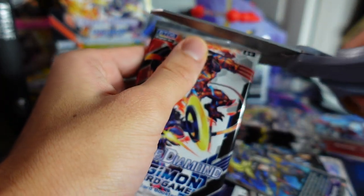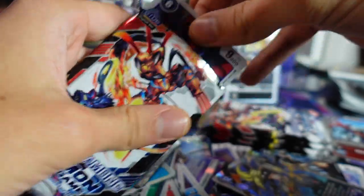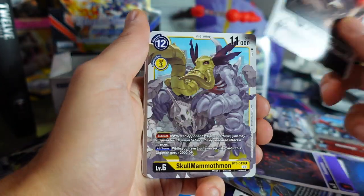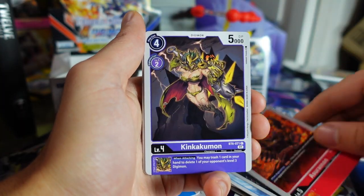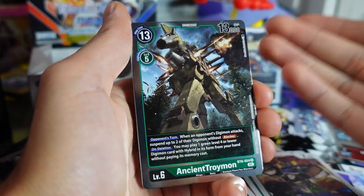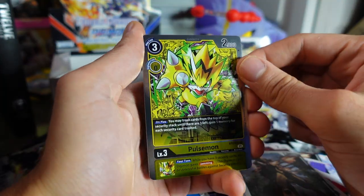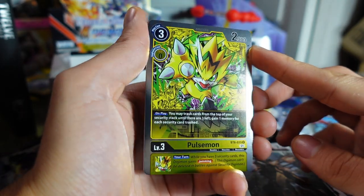From now on I should definitely research the set heavily before opening packs so I know exactly what the chase cards are. Right now we're going into it kind of blind, which is fun, but I also don't know how valuable the cards are — so if I pull a super mega valuable card, my reaction might be on the low key side. Another Ancient Troimon — that is now three of these I think. And a Pulsemon — definitely one of the big fan favorites out there as well.